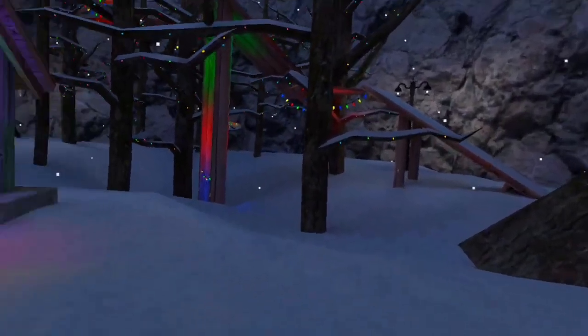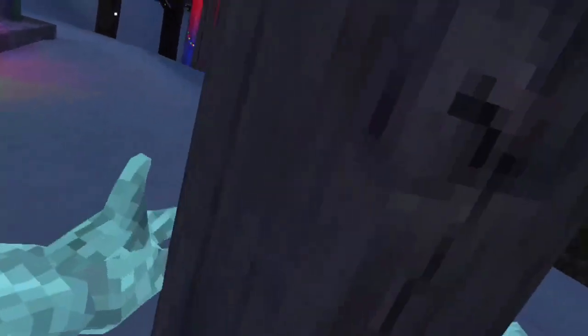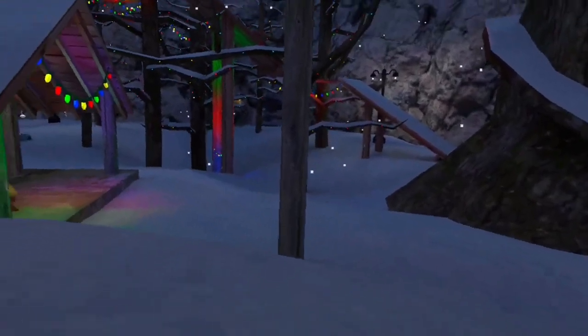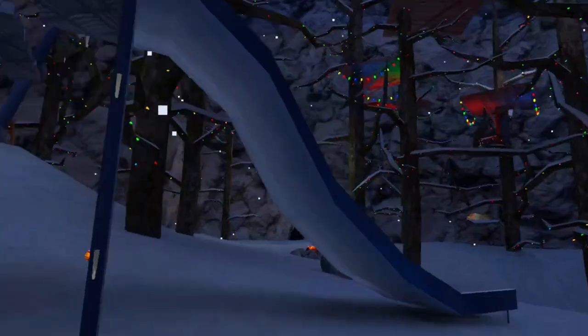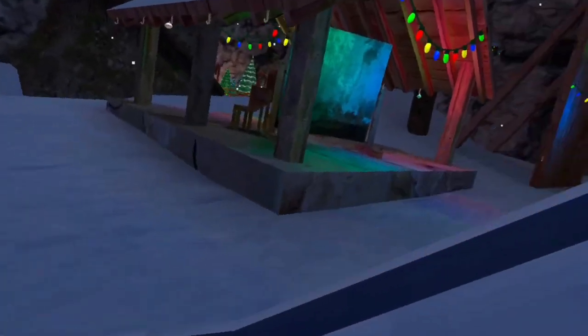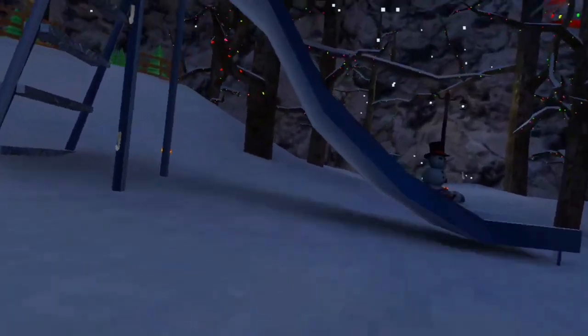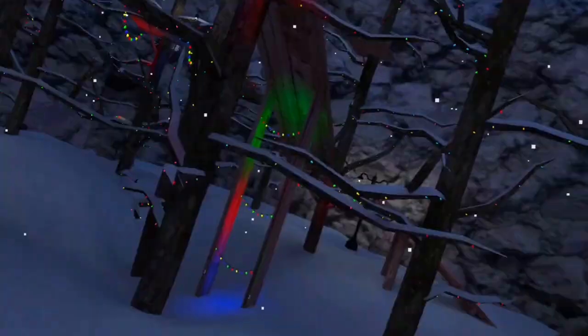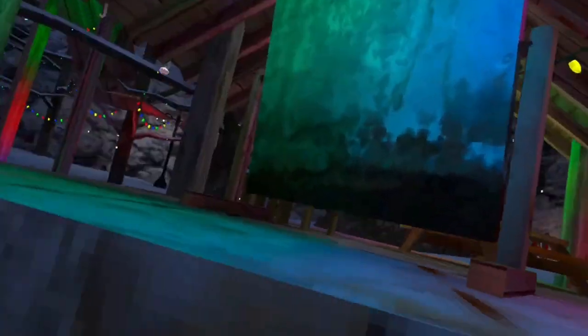Now we're going to get into some jukes. First is the pole spin — you grab the pole and spin IRL to go in the opposite direction. Another one is the slide juke, where you phase your hand through the slide, go to the end, and swing around. There's also a juke where you hit off the leaderboard and spin your hand around the gazebo roof, then run across wherever you want.